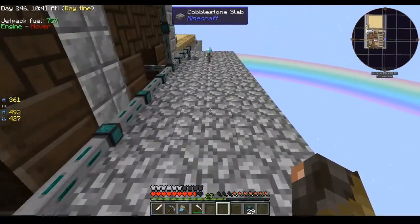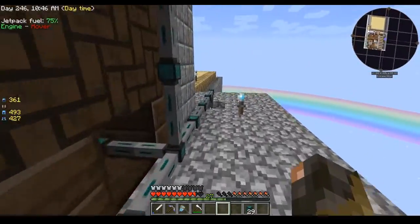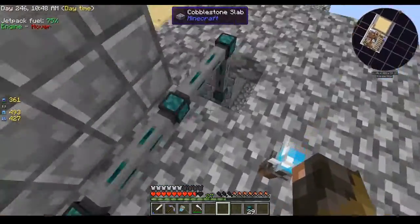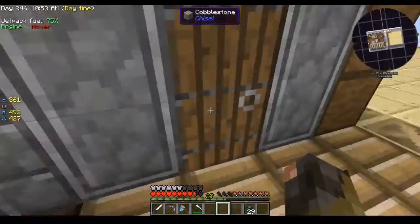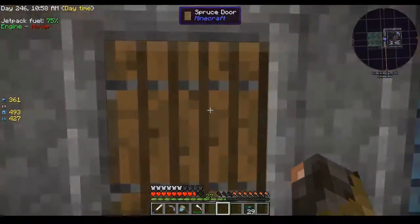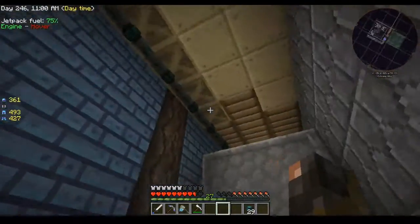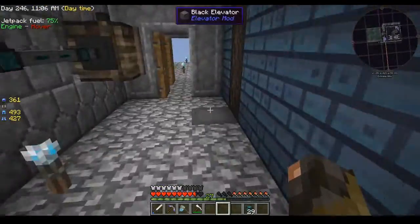The corridors are just cobblestone or whatever materials I had on hand when I was building them. All of these cables run along, all connected, and they go down here. The cables run along here and they go across the top there, then they come along and go up there.